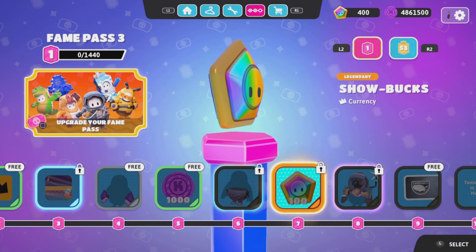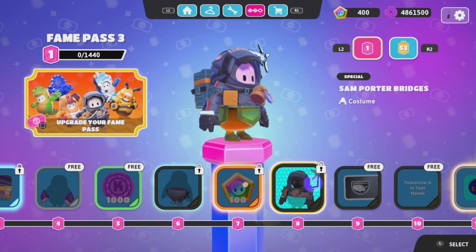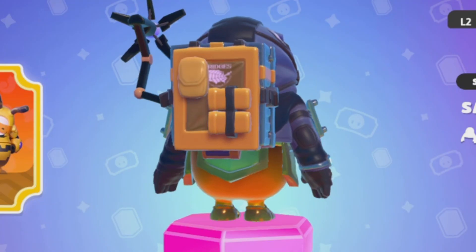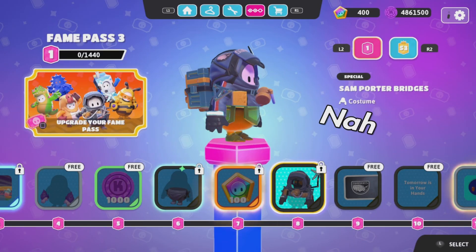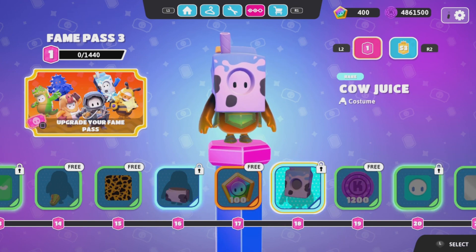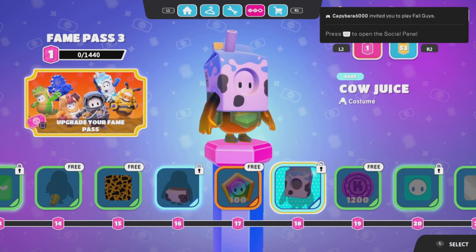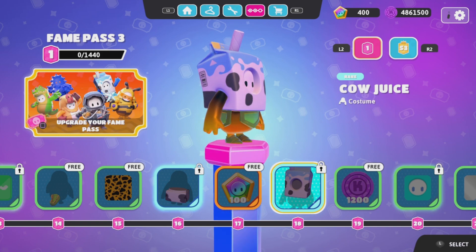All right, let's move on to the second skin — Sam Porter Bridges. What is this? Bro's got a refrigerator on his back! I'll give that a solid rating — not gonna lie, the cow juice aside, this is honestly one of the better skins. I give it a 7 out of 10. The only skin I've ever given a 10 out of 10 is the palm tree skin from way back in Season 5.